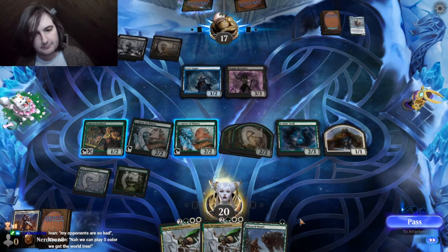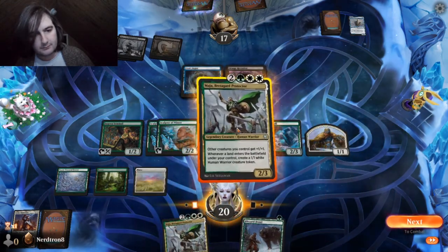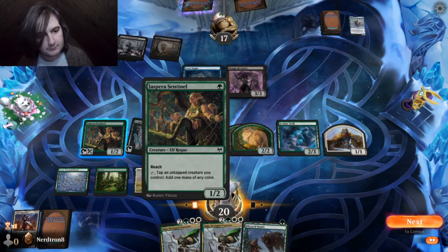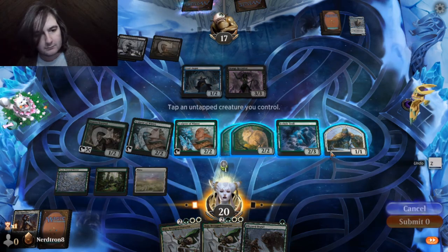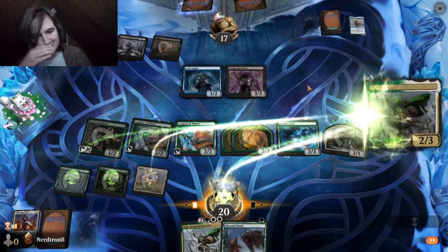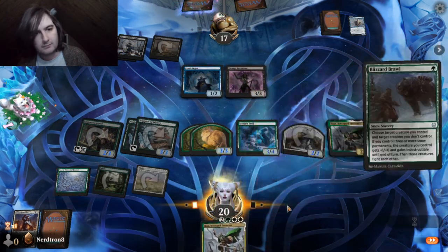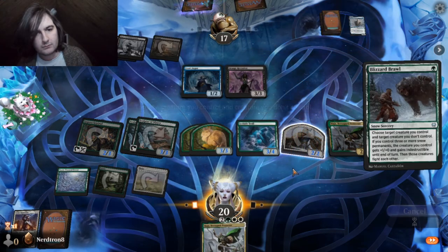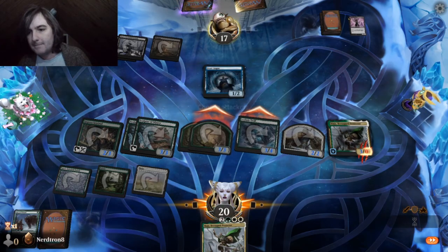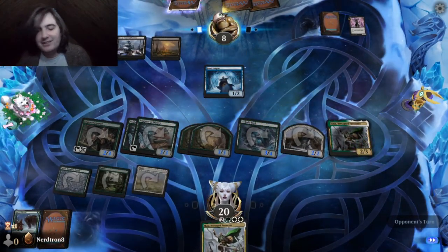Draw a guy or a Kruger? Sure. Yeah, we can just cast this. Yeah, dude — we went 7-1 with that draft. What the fuck do you mean? The 5-color world tree worked. I'm not going to feel bad for winning.